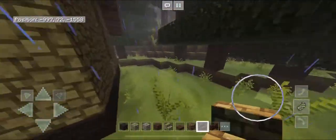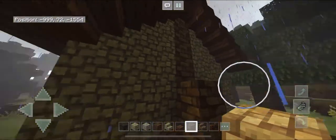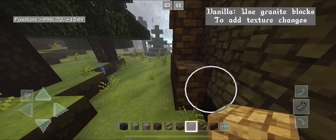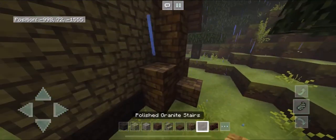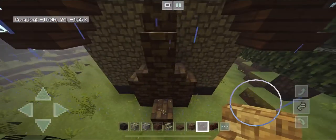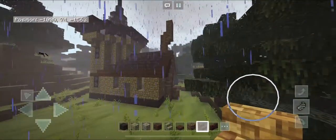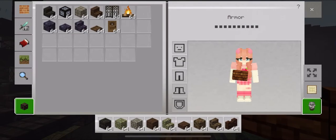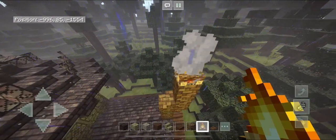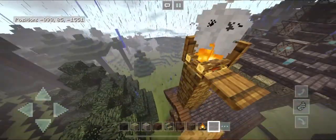Grab the granite block and bring it up by three, then grab your stair again to fill in the gap — it gives it a more unnatural look to the chimney. Bring the granite block up by one more, then up by four on the tall sections. On the sides bring it up by two, and the middle section by just one. Place stairs along the created shape so it looks more natural. At the very top, place your campfire down then add spruce trapdoors on its sides to finish off the chimney top.